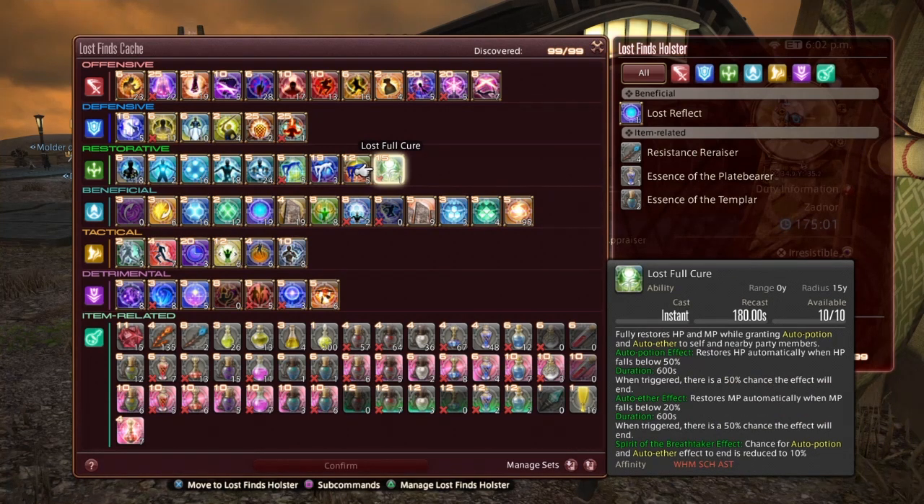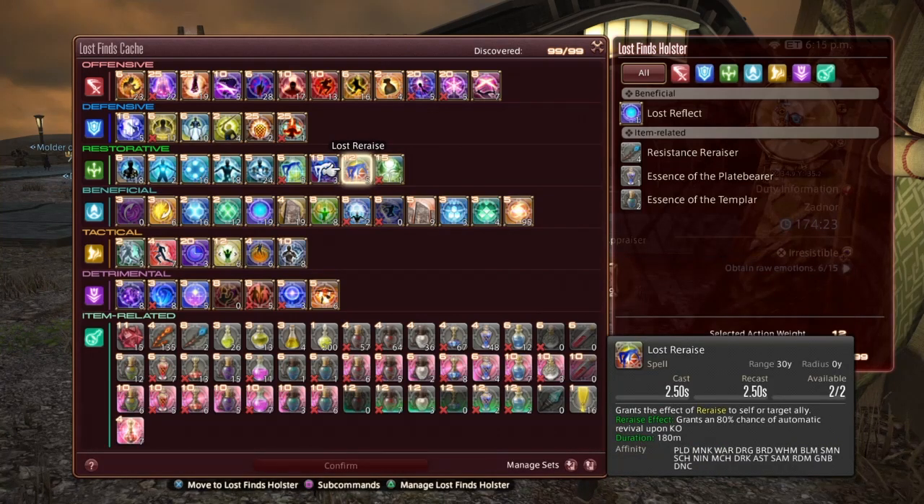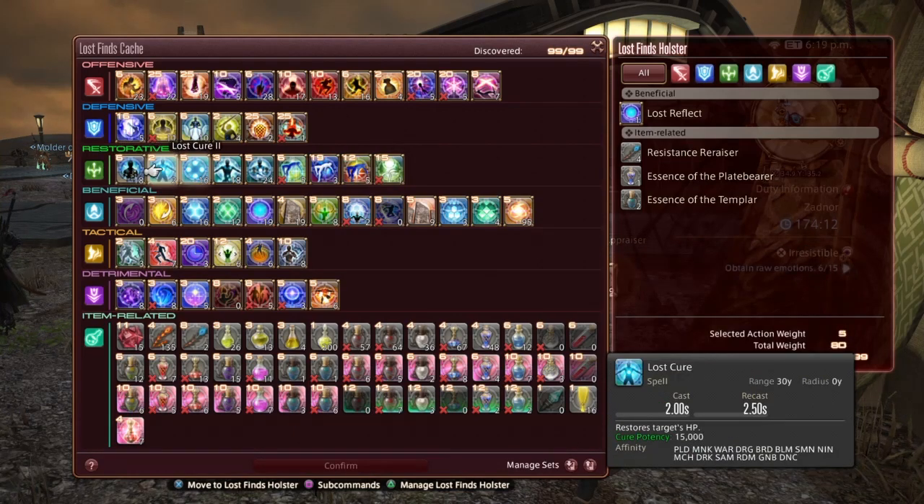Lost Full Cure fully restores HP and MP while granting auto potion and auto ether to self and nearby party members. Auto potion effect restores HP automatically when HP falls below 50% for 600 seconds — when triggered there is a 50% chance the effect will end. Auto ether restores MP automatically when MP falls below 20% for 600 seconds, also with a 50% chance to end on trigger. If you have Breathtaker up, the chance for auto potion and auto ether to end is reduced by 10%. This is for healers. Lost Re-Raise grants an 80% chance of automatic revival upon KO to self or target ally.